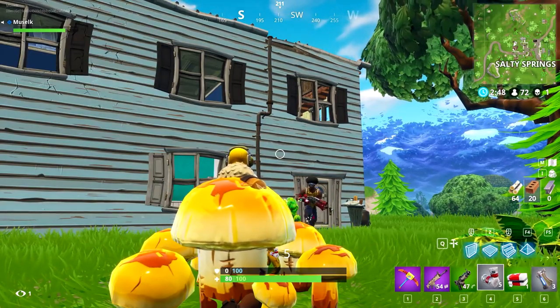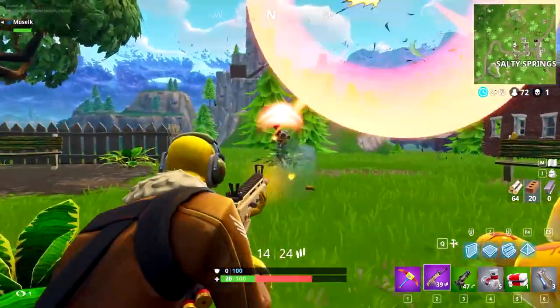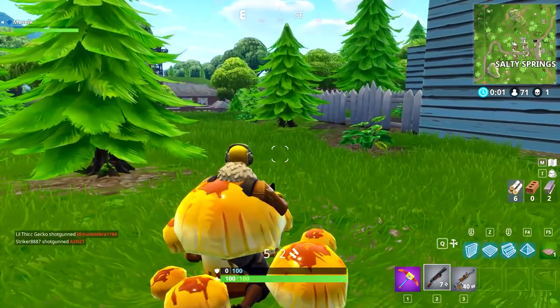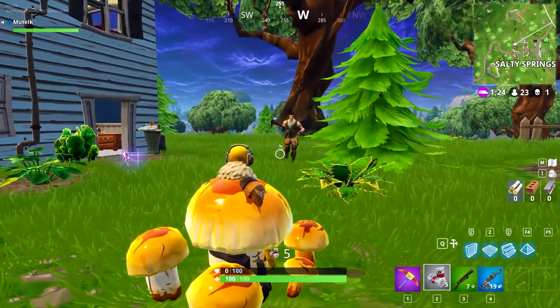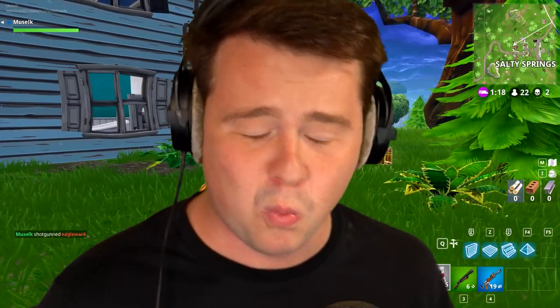Number six, speaking of amazing ways to hide — I believe the first video of this next meme strat was actually done by Lockie, and this was hiding inside mushrooms. The Chapter 1 map had a huge number of large, human-sized mushrooms all around the map, especially around Salty Springs. People figured out that if you put on the yellow-colored raptor skin and crouched down inside one of these mushrooms, you became effectively invisible. Luring people in with this strat and watching them be absolutely jump-scared when you launched yourself out of a mushroom to shotgun them in the face was one of the most satisfying OG Fortnite moments we have.